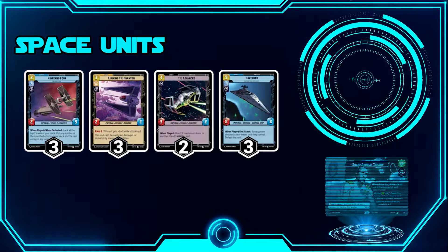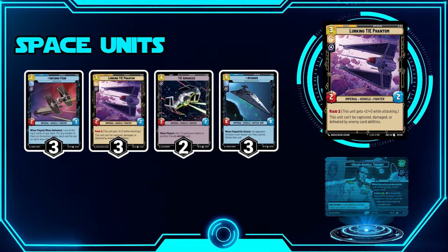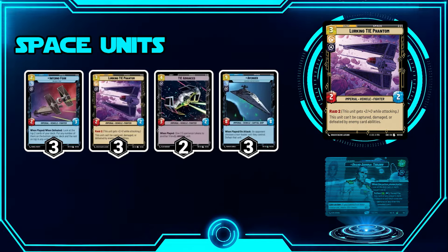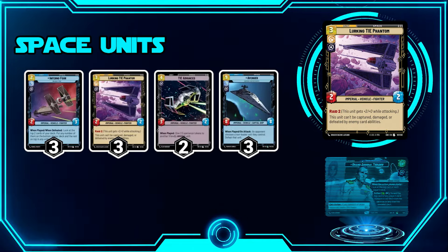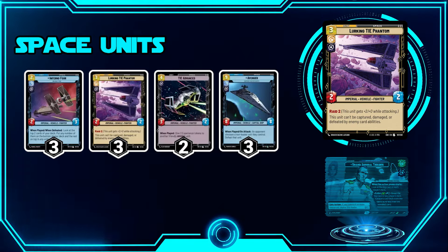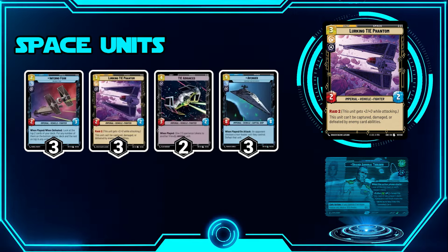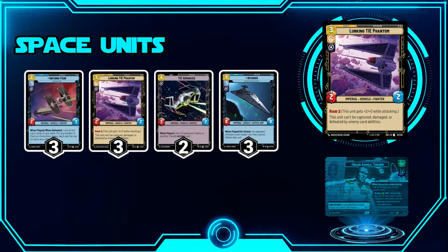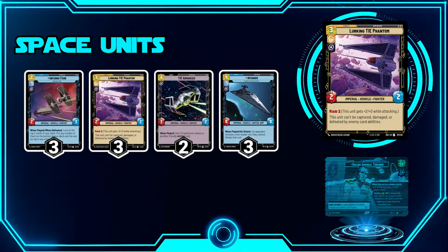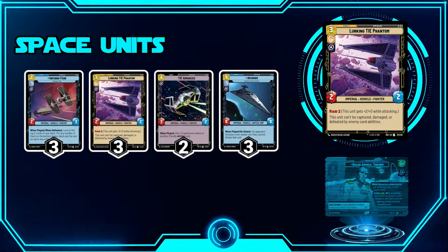Next we have three Lurking Tie Phantoms — a really great card. It lets you play and attack your opponent immediately, giving you early damage pressure if needed. It's a bit hard to deal with if your opponent doesn't handle it properly — they pretty much have to sacrifice one of their early space units to take it out. It cannot be targeted by card effects, so it can't be captured, damaged, or defeated by enemy card abilities. Unless your opponent has Make an Opening, they're in trouble.